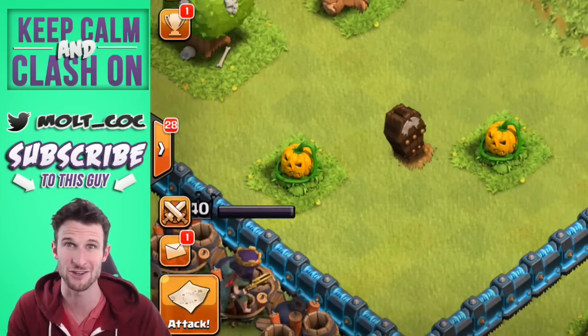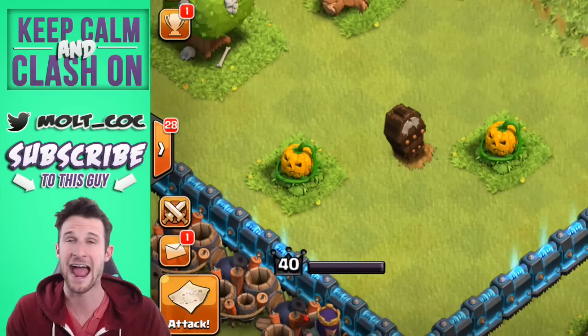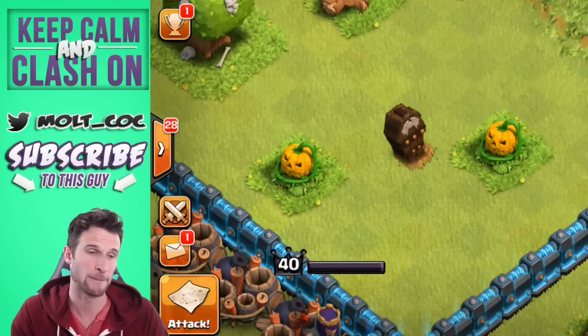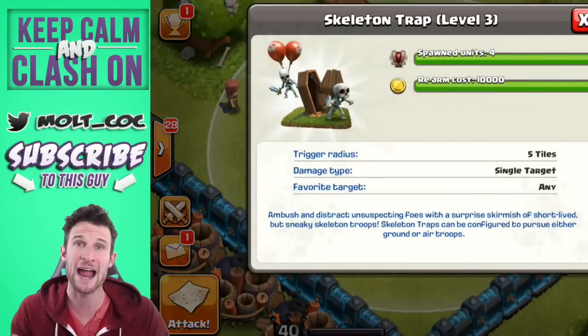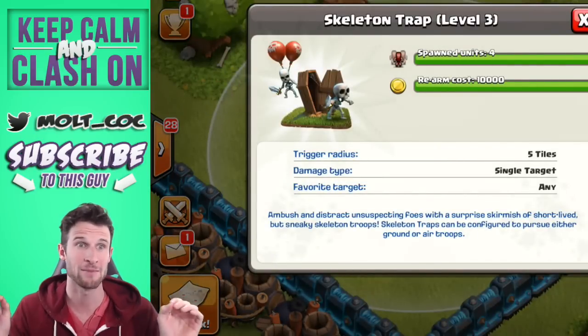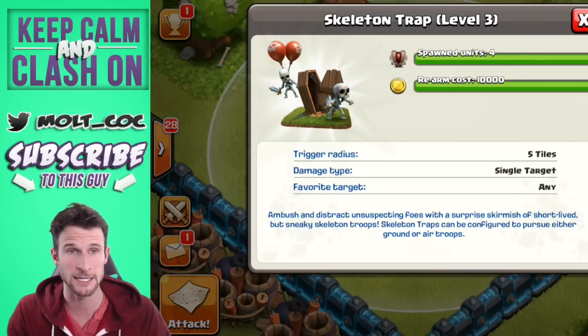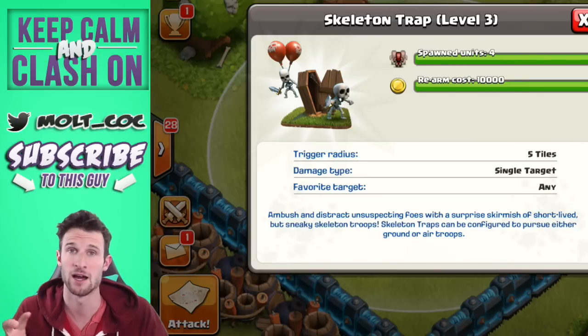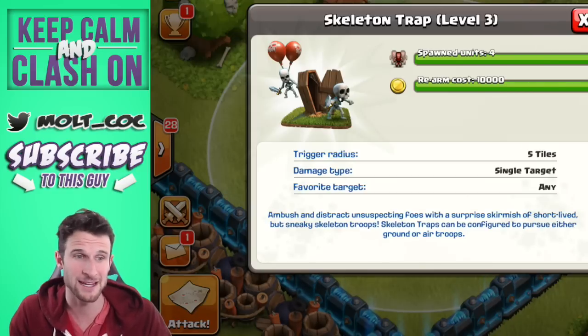I'll show you these things in action so you can see the kind of craziness they can add to a base design. One of the biggest things that causes problems in people's raids is distracting the troops — it can really turn your raid south in a matter of seconds when the Clan Castle troops come out, or when your heroes trigger the other attackers. So this is definitely going to be a game changer.